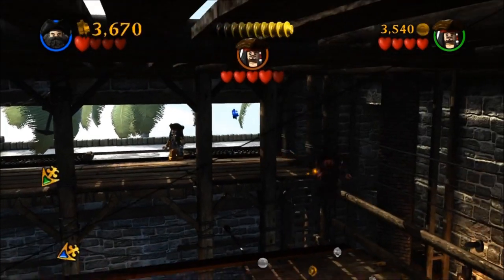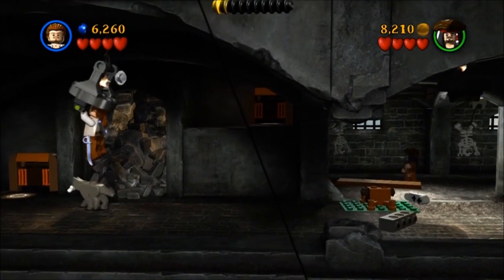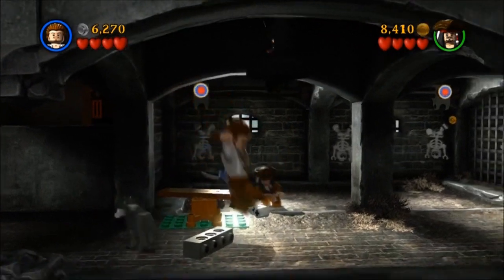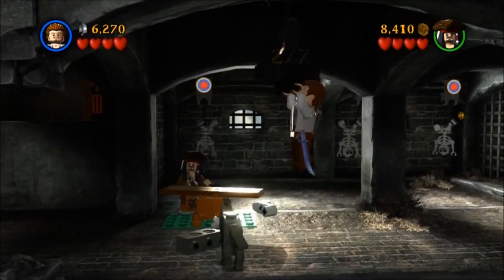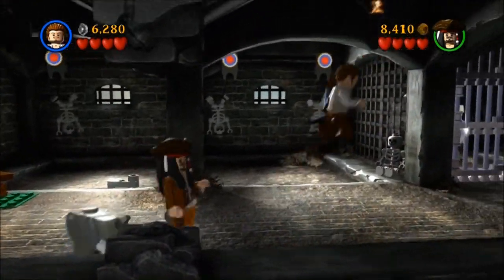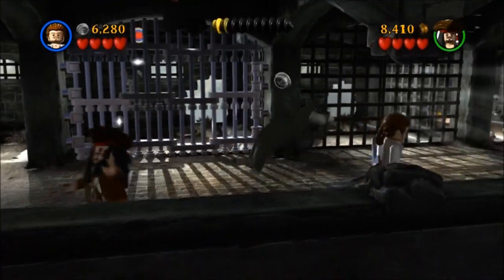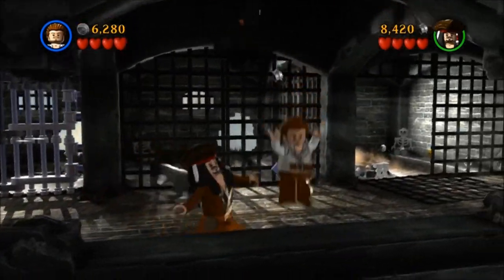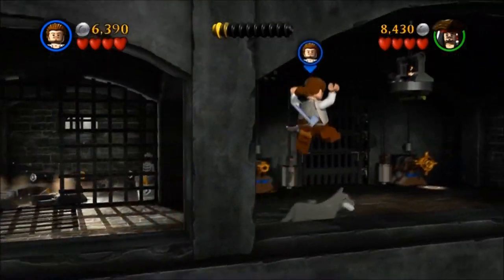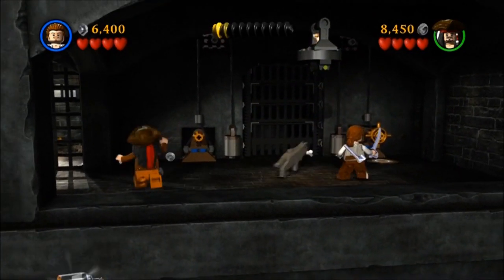Make sure you don't kill Jack Sparrow though, because you'll move on to the next part. This next part is the jail, and you can use any character and jump up to the little chandeliers that have fire — you just have to hit all seven of them. You can do it with both characters. You do get an achievement for finishing a level with two people, so you might as well do it. So that's the second one.